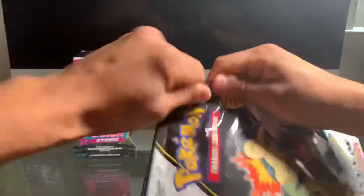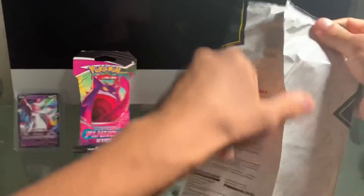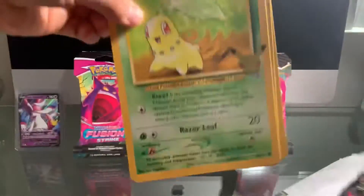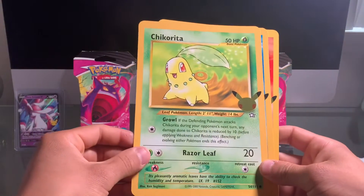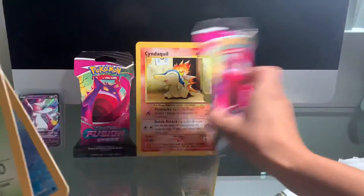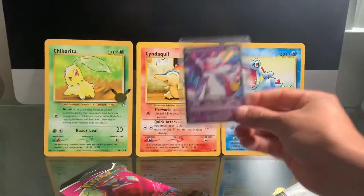Let's go ahead and rip open this First Partner Pack. I've opened some of these before on the YouTube channel. For our promo cards — really cool jumbo cards — Chikorita, Totodile, and Cyndaquil. Sick! We're going to set those right here.